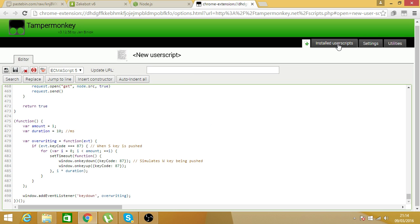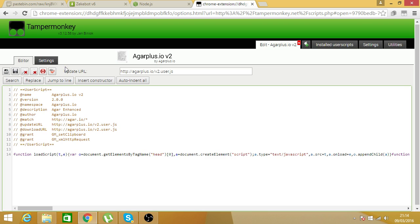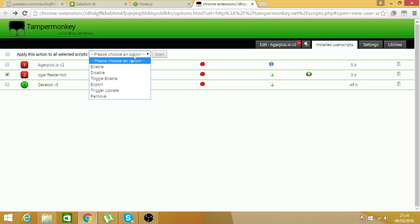Once you paste that, you want to hit save. Once you save, it should come up like this. Then disable your other extensions — just by ticking them and choosing the disable option.